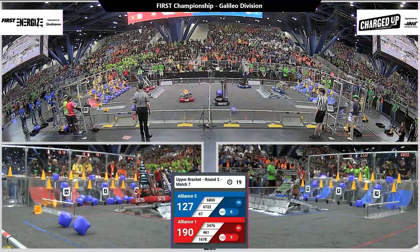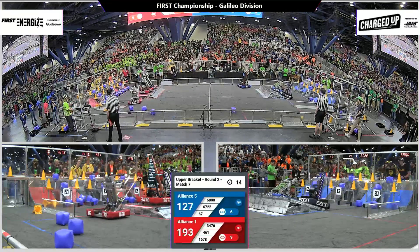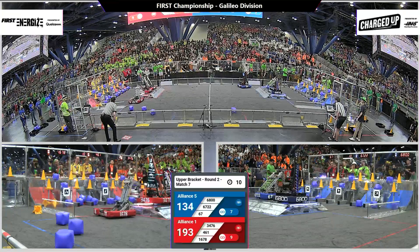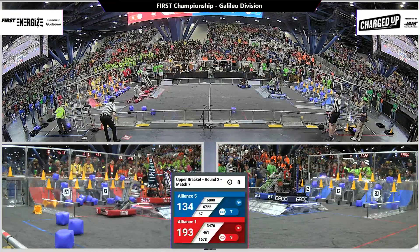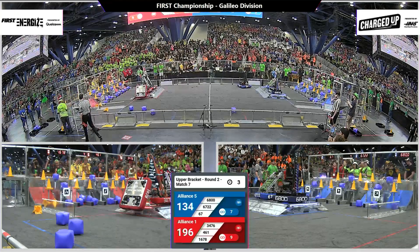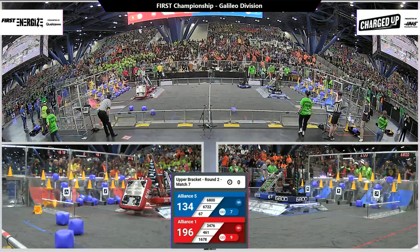Red alliance has two robots going up onto the charge station. 1678 is the robot that can go from the side. Citrus Circus doing their patented sideways maneuver, going up and putting their feelers underneath the other robot. 6-5. Well done, Citrus Circus. And this match is in the books.